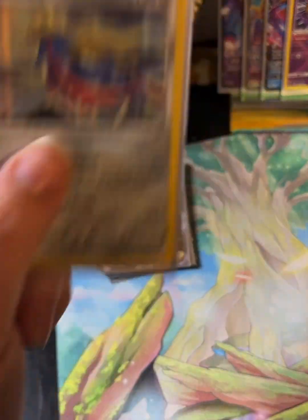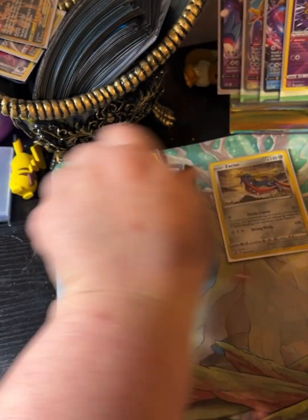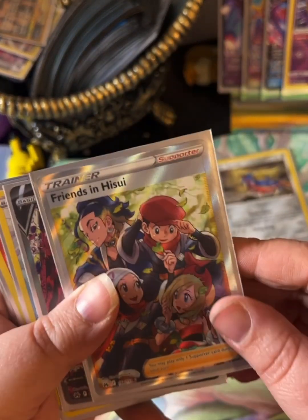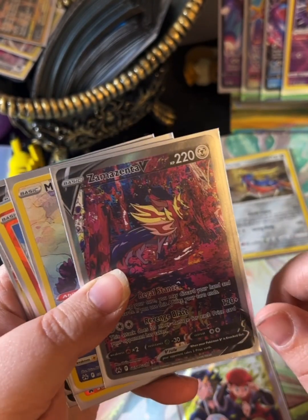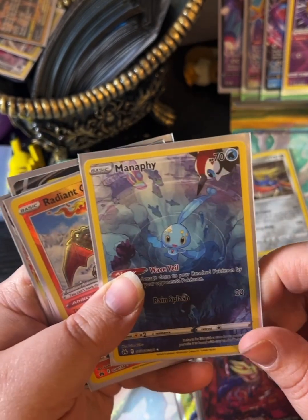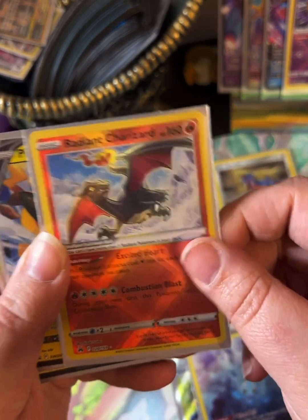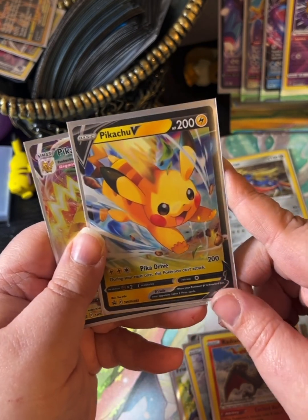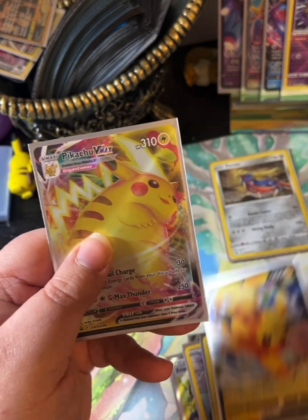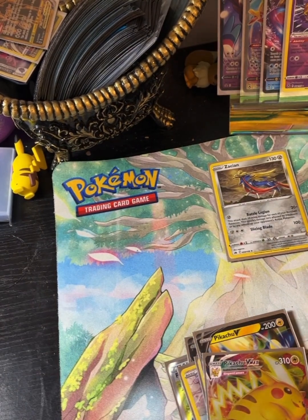All right, so we ended up getting the holo rare Zekrom, the full art Friends in Hisui, the GG gallery Zemmenta V, another GG gallery Manaphy, the Radiant Charizard, and then with the box set black star promos we got the Pikachu V and the Pikachu VMAX. Let me go ahead and turn this camera around guys.